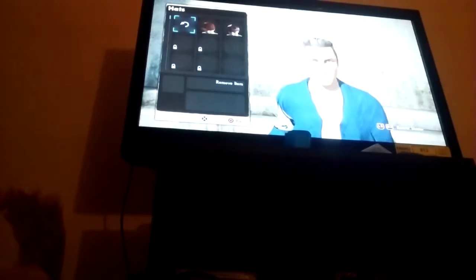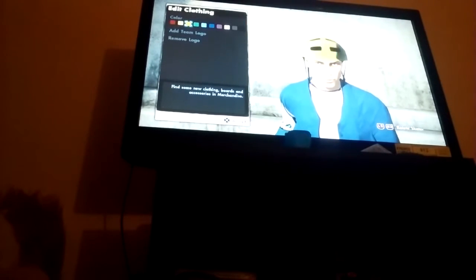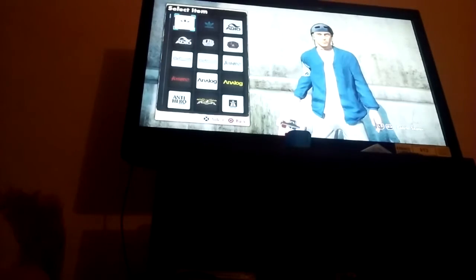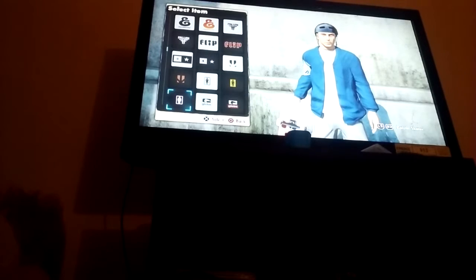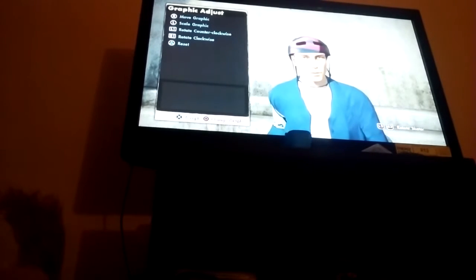You want to go to hats, go to helmet, pick the color of your helmet that you want. Since I'm wearing blue, I want the blue helmet. Then you want to go to add team logo, go to brand logos this time, then go to the bottom until you see this H something.